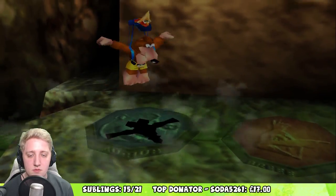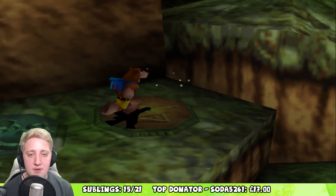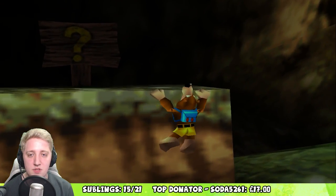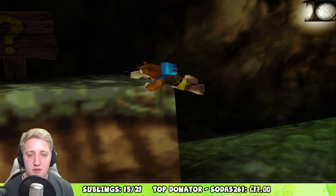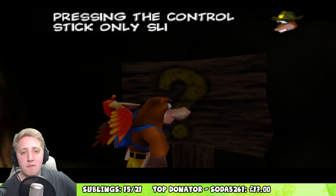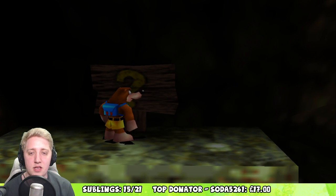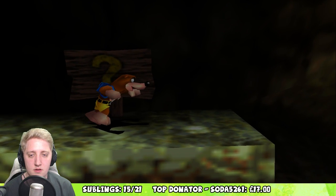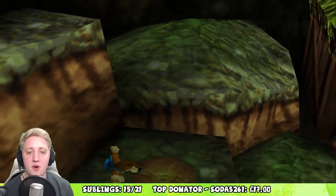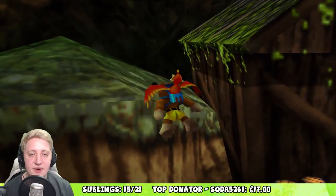How do I activate you? Do I just press on you, how do I use you? We've got Kazooie here and we've got Banjo icons. Is there a way for us to actually activate those to use them? Let's have a little look on this signpost right here. 'Attack pressing the control stick only slightly will make you tiptoe silently.' But that's not what we were looking for. I want to know how to activate these bad boys.